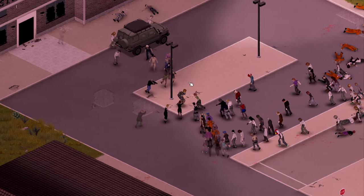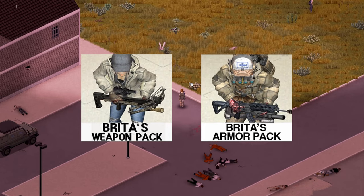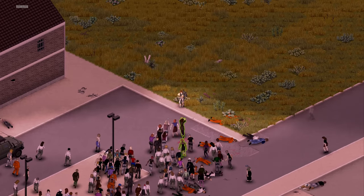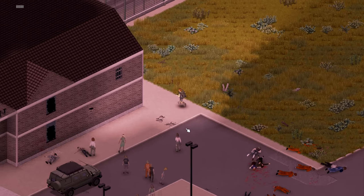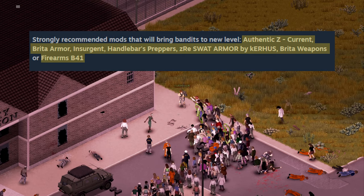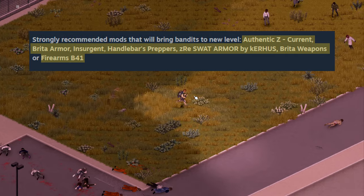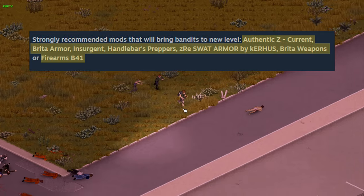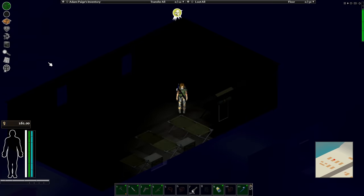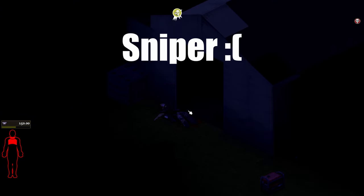Another thing that amazed me is that if you have mods like Brita Weapon Pack or Brita Armor Pack, the NPCs can actually spawn using those weapons and armor. The mod also supports the Insurgent mod, Handlebars Preppers, ZRE SWAT Armor, Authentic Zeds, Krita Weapon and Armor Pack, and of course Gunfighters Mod 2.0, which I'm using in this video. These mods are optional but they can enhance your experience with this NPC mod.